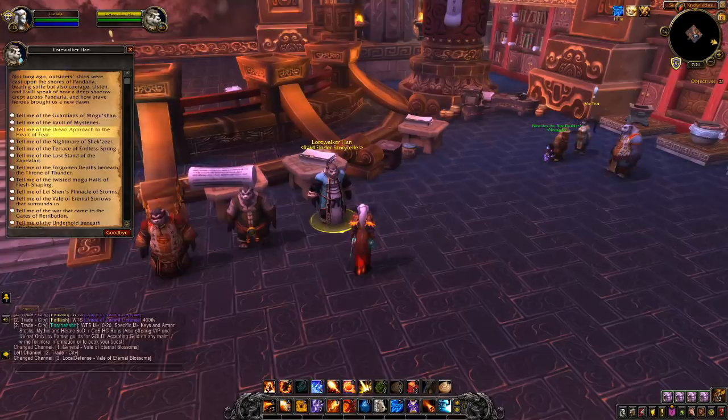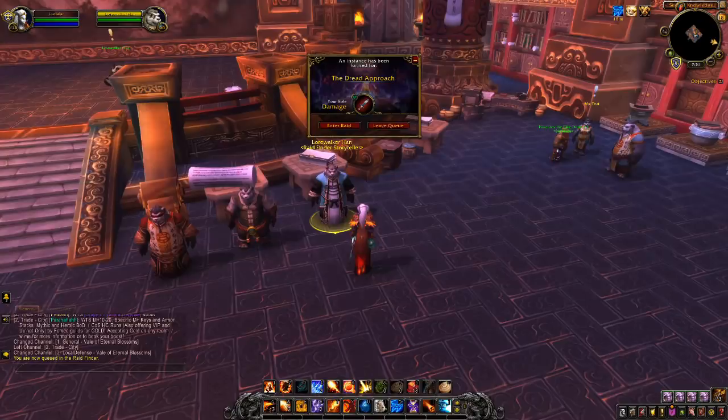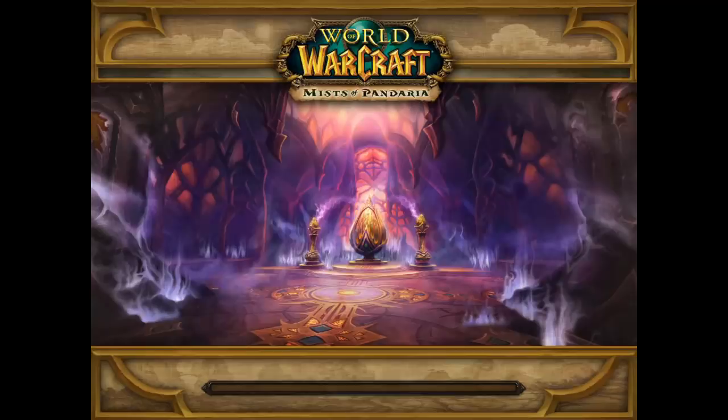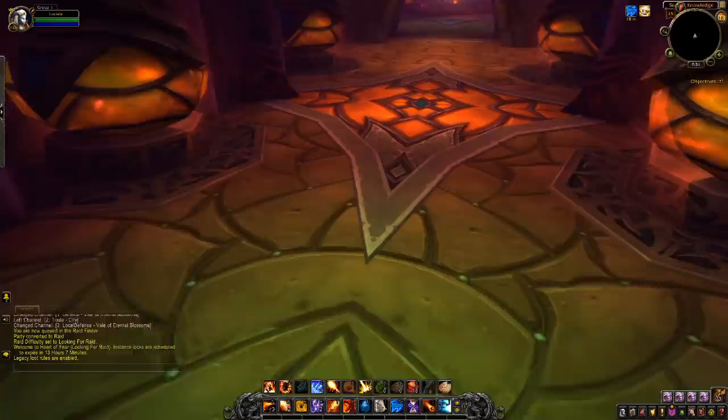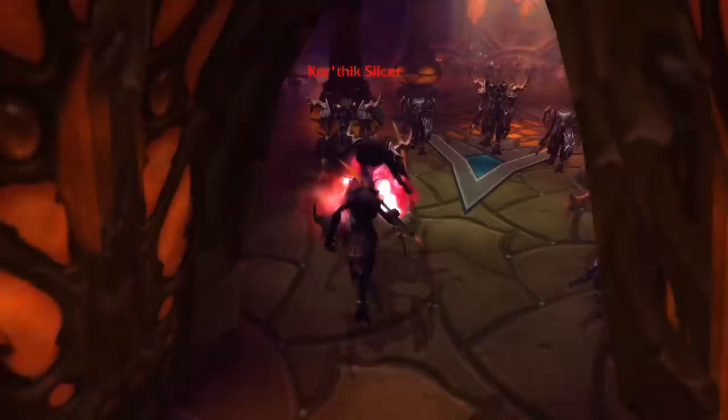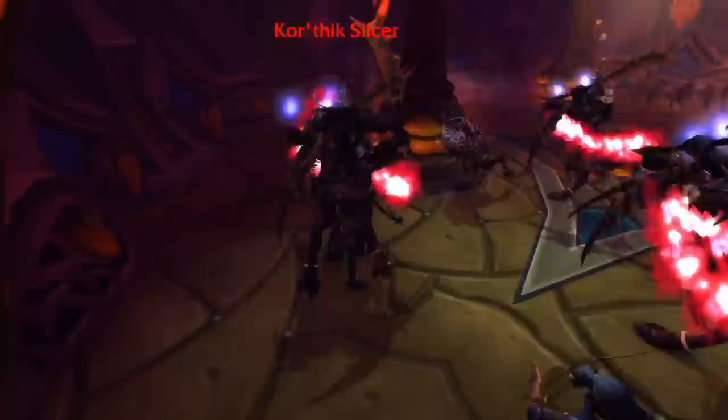Now we're going to do a complete run of all three bosses. Heart of Fear is one of the best trash-farming instances in the game, if not the best. The trash in the first chamber alone drops over a hundred gold, if you include the vendor greens and the lockboxes. When I'm very short of time, I will often just run the first chamber till I hit Instance Lockout. Completing the three bosses will take you between four and eight minutes.